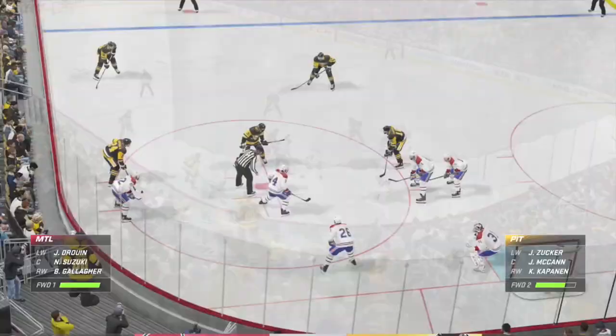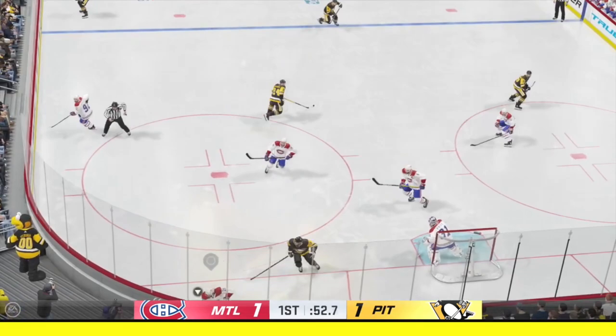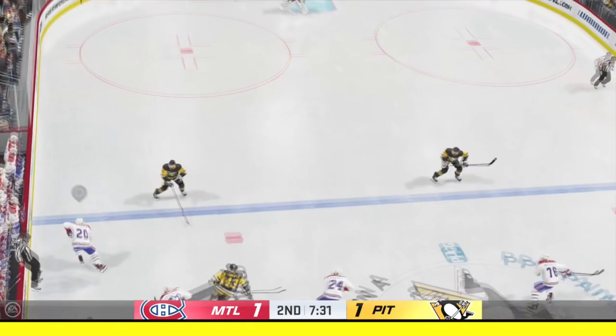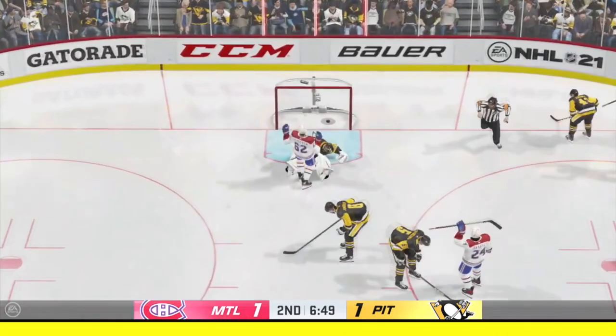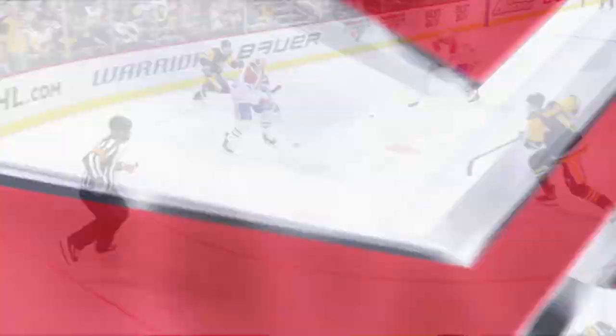Defensively, it's kind of the same story. I hope opponents don't use the shielding tip against me. The smarter AI actually helps both offense and defense — your forwards should be a lot smarter now. The bank passes can definitely be worked into the offense, and defensively forwards and defensemen need to work together.